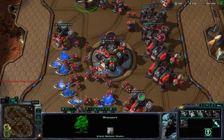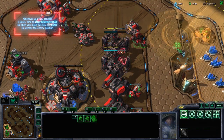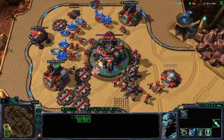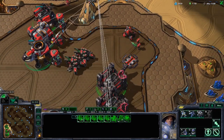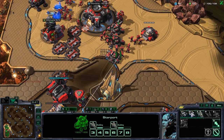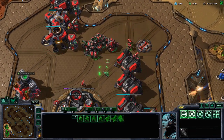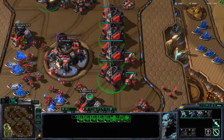Now that I have fully saturated both mineral lines, I don't need more workers. There's an observer here — be aware of that. Now you're gonna start getting liberators constantly from your starport. Swap workers into my natural. For the fourth and fifth barracks whenever they finish, you don't have to worry about doing any addons — just go straight into pure marine production. Get no marauders with this build. You can always leave the cyclone here with a few marines to handle warp prism plays.